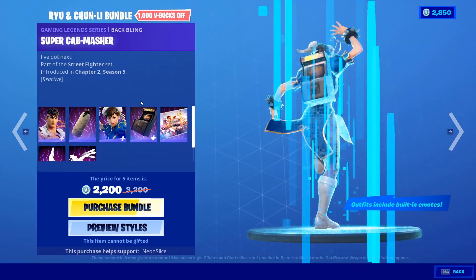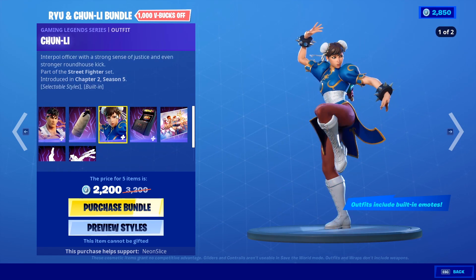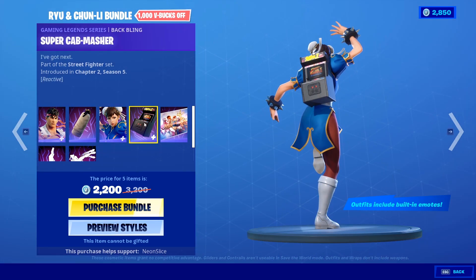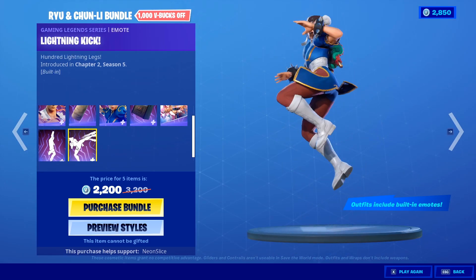This is the rest of the set — this is the Ryu and Chun-Li bundle. I don't really like him too much; he doesn't really look like himself. She doesn't either, but she just looks really cool. I really like her alternate style, and I love the Super Cap Smasher Back Bling, which is reactive — it reacts when you get kills, I think — and you also get the loading screen and all that stuff.